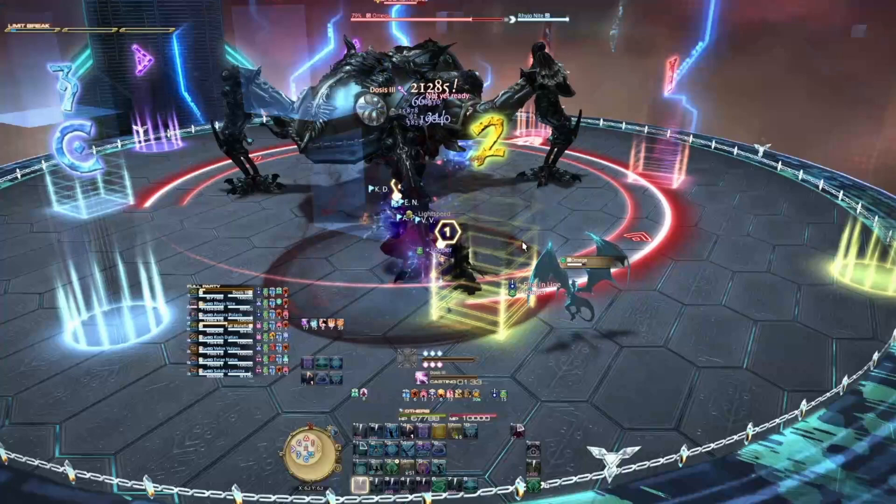The tower order is very simple: one, two, three, and then four depending on the debuff that you have. The tethers are going to be somewhat similar but we're starting with number three instead, so three, four, then one and two. This is important because both the towers and the tethers will apply the Twice Comms Ruin debuff onto you. So if you take a tower and a tether in quick succession you will take two Twice Comms Ruin debuffs and that means you will get the doom debuff which will kill you. That is why we stagger the taking of the towers and the tethers like this.